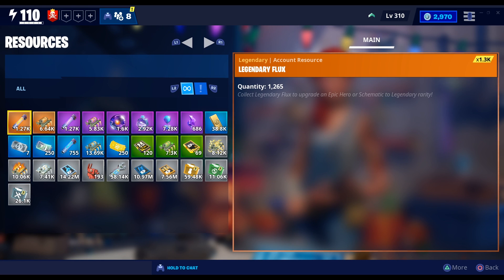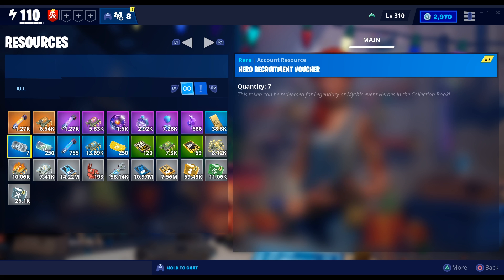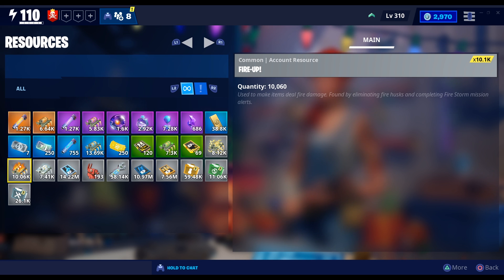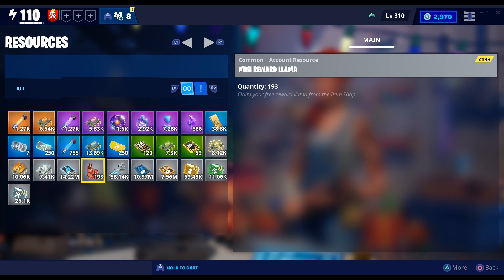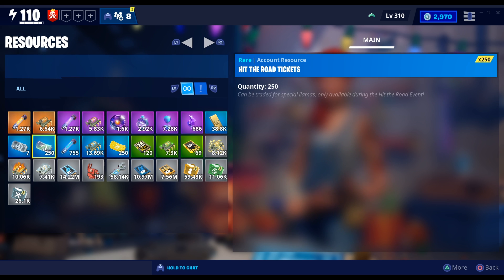Hey, what's going on guys, my name is Trollinger. In this video I'll be showing you a Save the World glitch where you can have unlimited resources in Fortnite Save the World. This glitch is so insane — it will give you unlimited legendary reaperks, epic reaperks, perk up, every single thing in your resources tab that you can get from guns or from schematics.